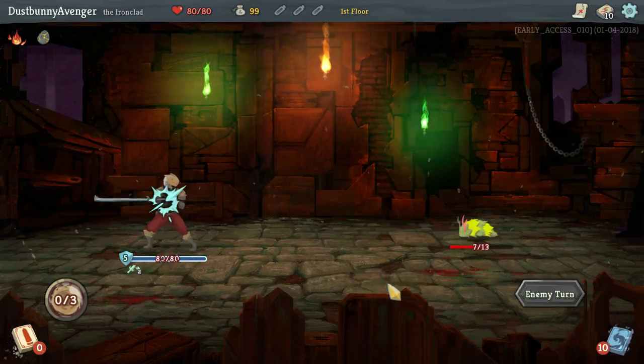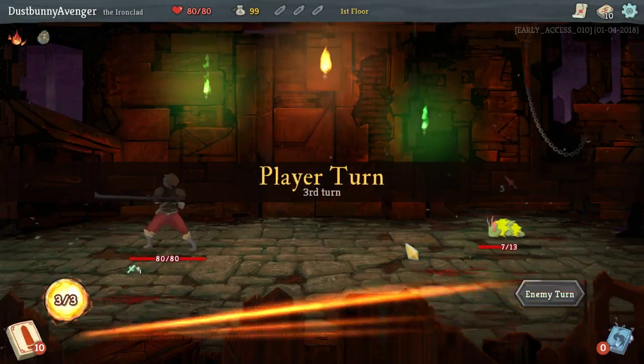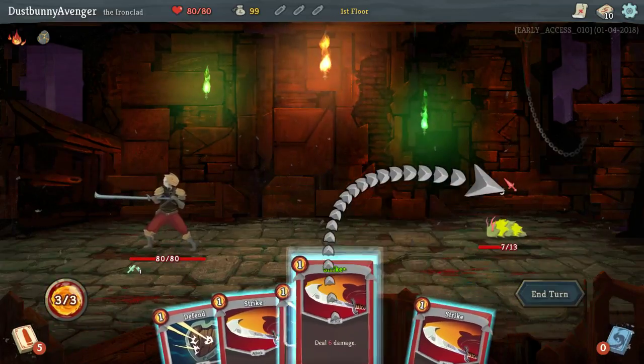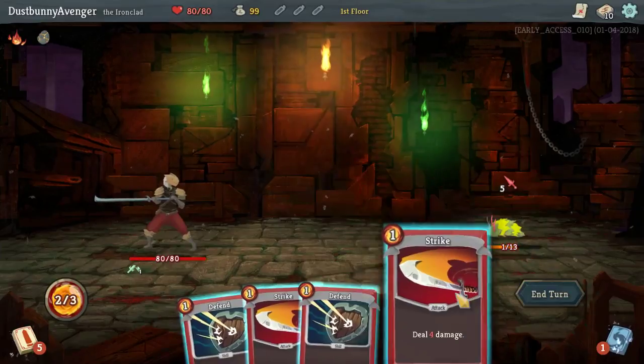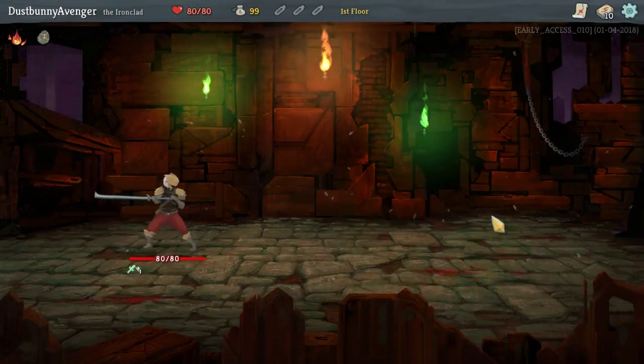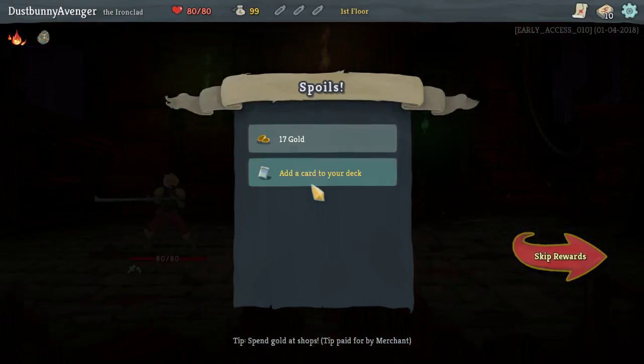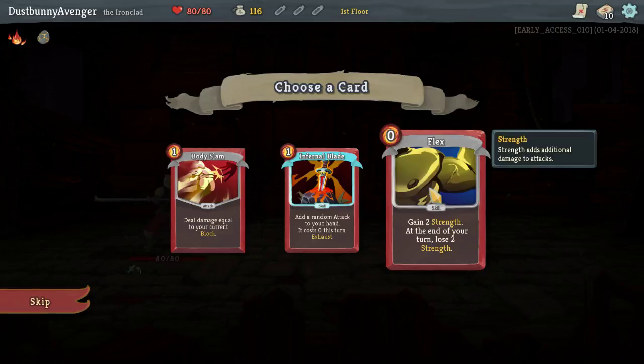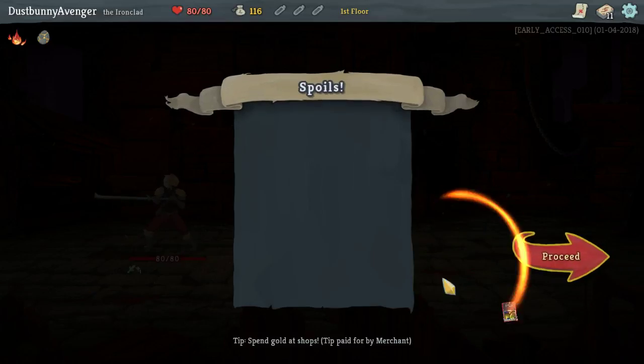First battle shouldn't be too hard. Third turn. Yep, and you've got no more safety saves on that, so you're down. Spoils! Infernal Blade: add a random attack to your hand, costs zero this turn, exhaust. And Flex. Flex is amazing. We're going with Flex.